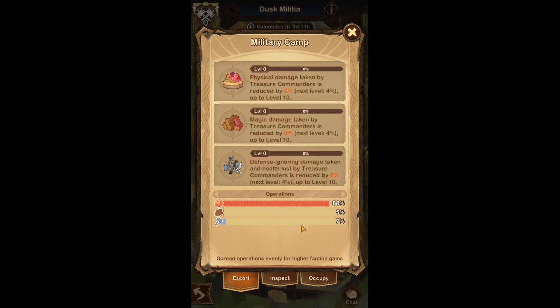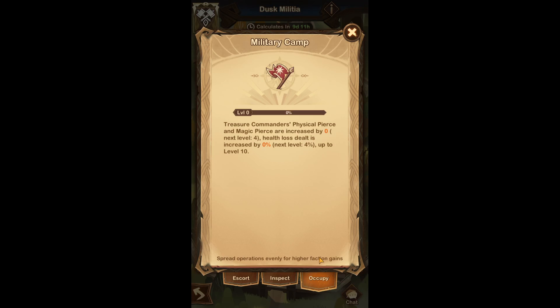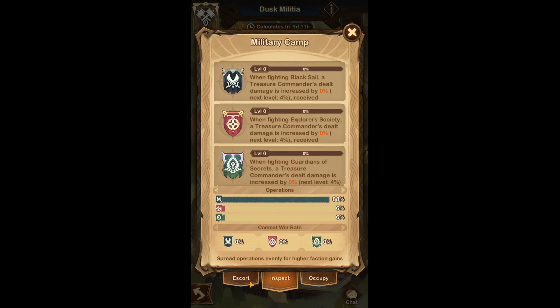First of all, the military camp — as you can see here, there are different categories. For weaker accounts, you want to Escort. For medium accounts, you want to Inspect. And for strong accounts, you want to Occupy. Now for Inspect and Escort accounts, if you want to help out your team the most, you want to pay attention to the operations down here — food, lumber, and weapons. You want to try and even these things out, as it says: spread operations evenly for higher faction gains.